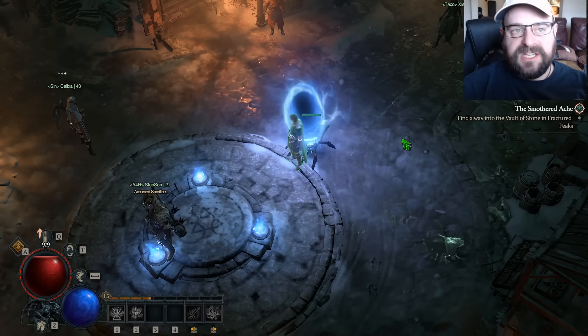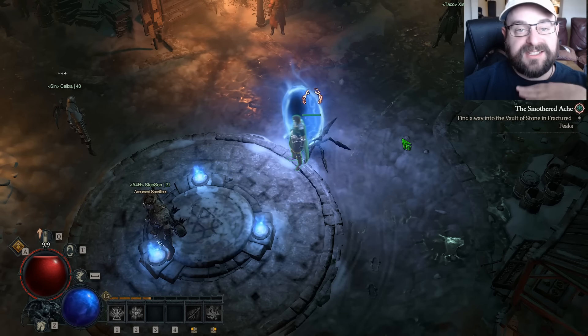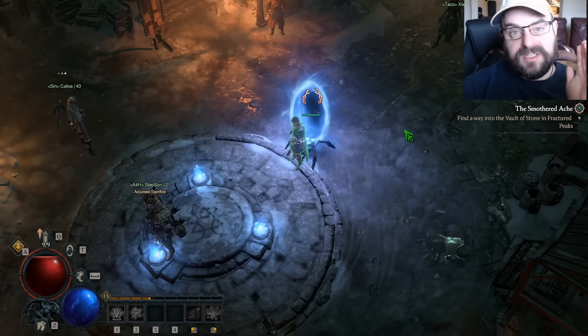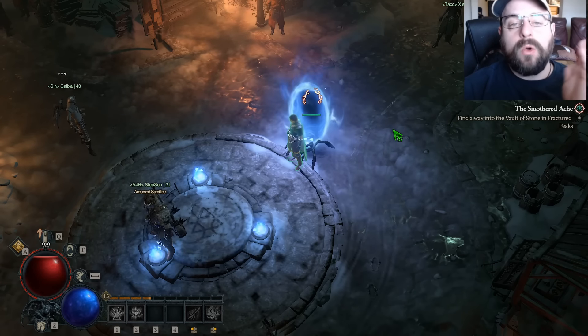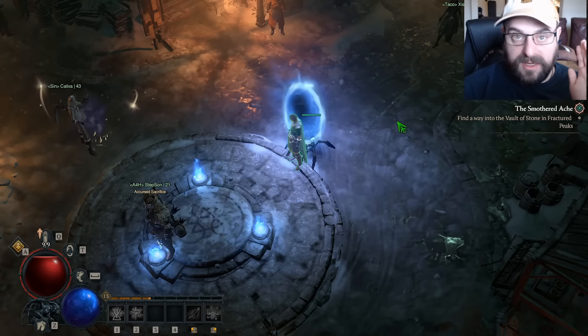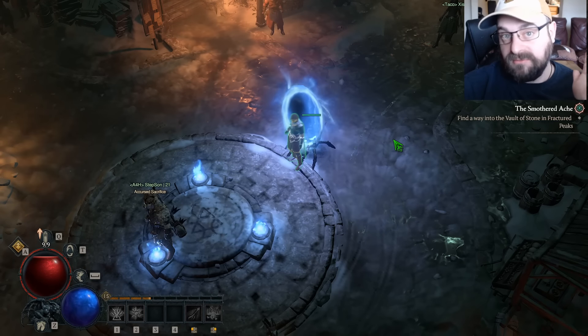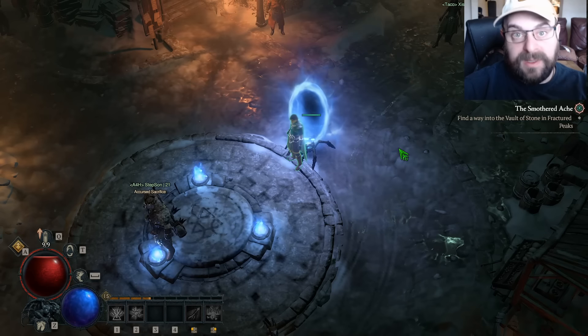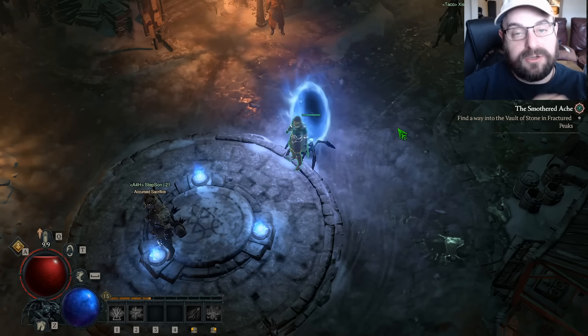Once you hit level 15 — which I just did — you definitely want to stop what you're doing and go do the enchantment quest for the sorcerer. The reason you're going to want to do this is it adds so much damage and so much to your leveling speed. So you definitely want to literally drop what you're doing, immediately go and do that, and get your enchantment slot.